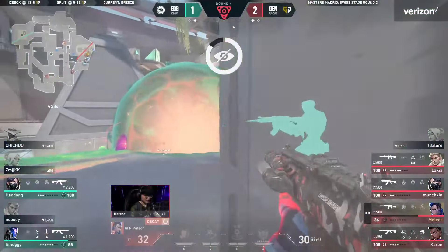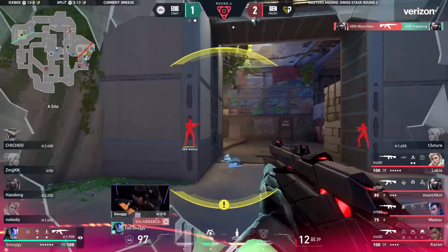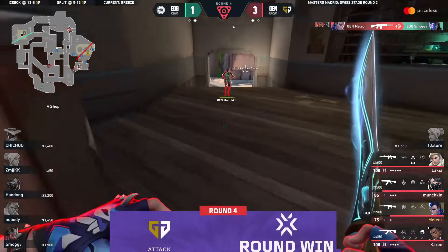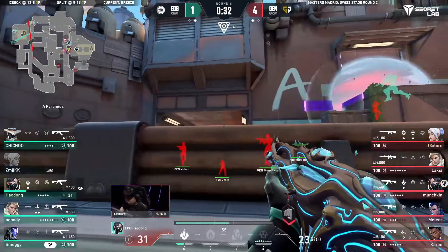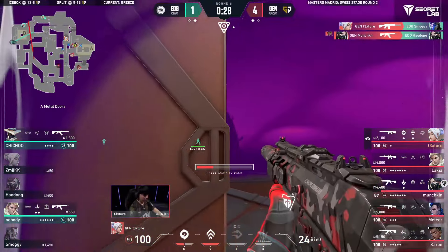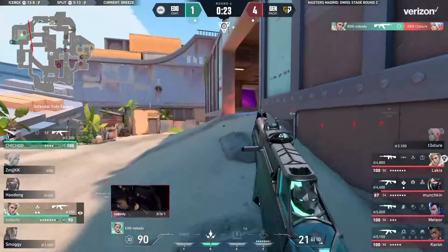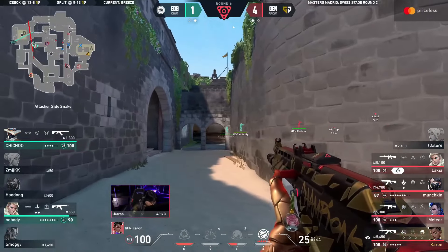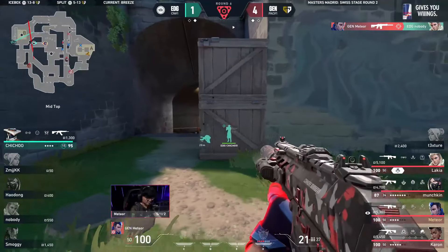Anybody even gets close to that spike and they've already spotted both players. Meteor's blinded himself but it doesn't even matter — the gravity well's also caught out smoggy. A clean take from Gen G already. He's about to come under some serious pressure and support has begun to rotate in. Smoggy actually pushing into his own utility to try and get anything — they are making this look like a walk in the park. The question: how many rifles can EDG carry through to the next round?